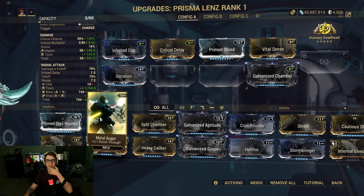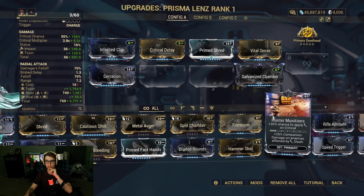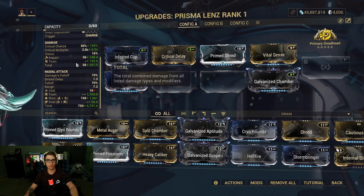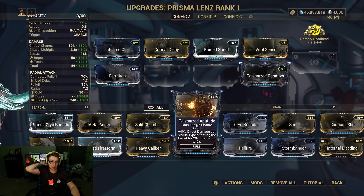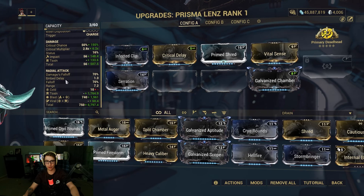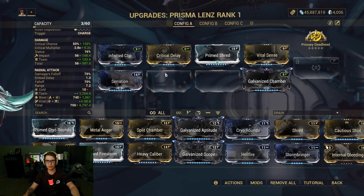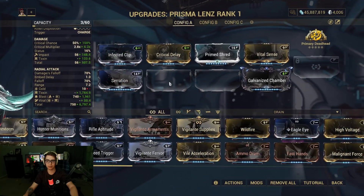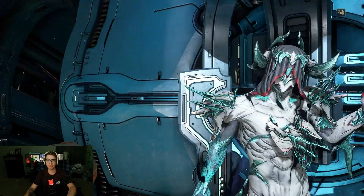Afterwards I would throw on something like Hammer Shot or Hunter Munitions, which would be good. You could throw on Internal Bleeding if you don't want to add a ton of status. You can go Galvanized Scope or Aptitude — probably not Aptitude, but Scope would be pretty cool. Primed Firestorm is probably a good idea. Realistically you'd probably want Primed Firestorm and Hunter Munitions, maybe Cryo Rounds or Hammer Shot — just some more damage or maybe more attack speed.